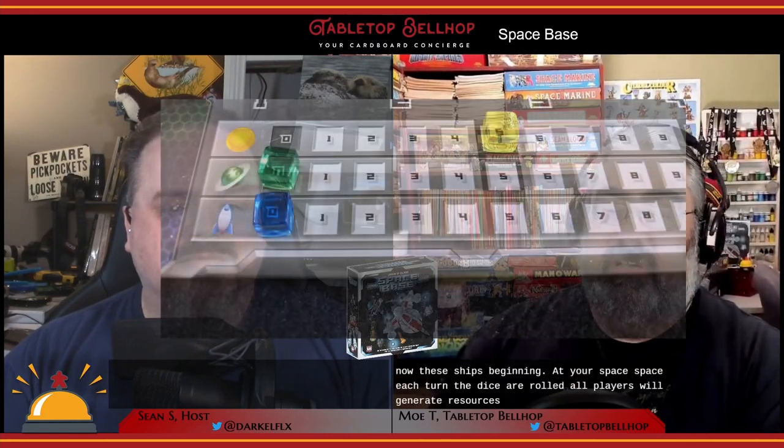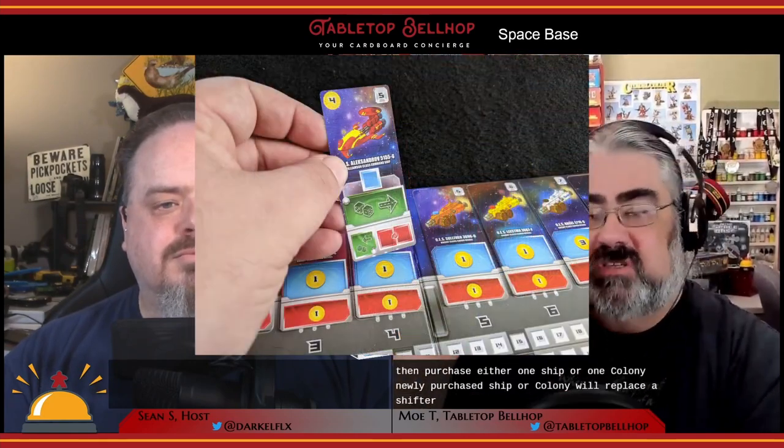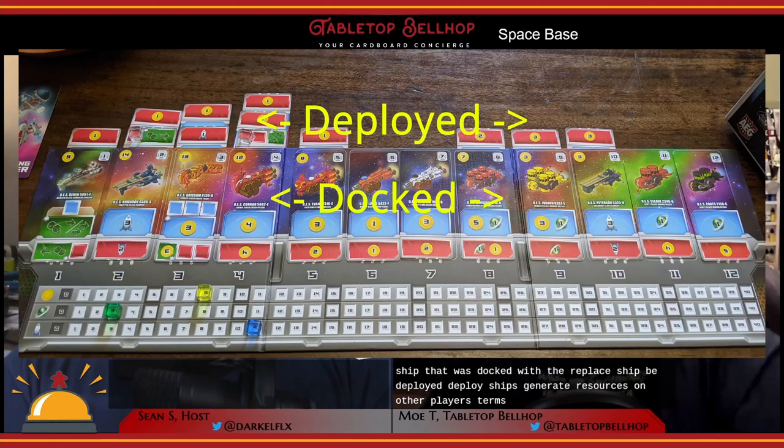In Space Base, you are a Commodore in command of a small fleet of ships in a race to 40 victory points. These ships begin docked at your Space Base. Each turn, the dice are rolled and all players will generate resources in the form of credits, income, and victory points. The active player will then purchase either one ship or one colony. Newly purchased ships replace a docked ship, with the replaced ship being deployed. Deployed ships generate resources on other players' turns, keeping everyone engaged on each roll of the dice.